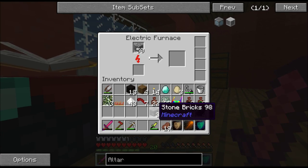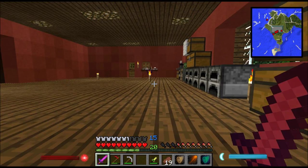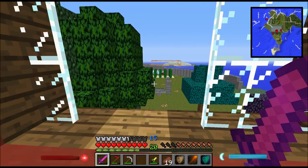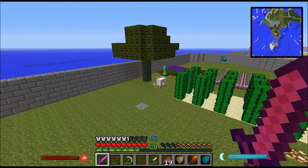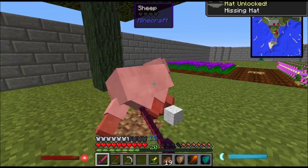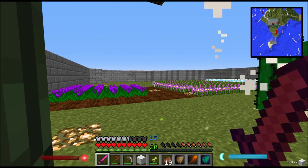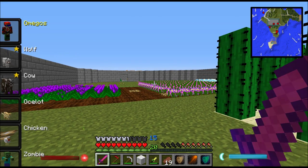We're just going to smelt some stone really quickly. In the meantime I can show you the garden. There are some sheep — that hissing was uncool. I'm going to shift into omega form for this.